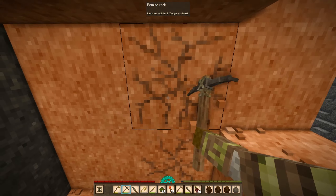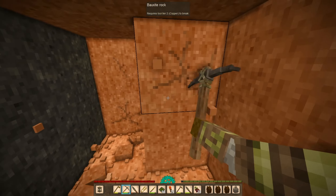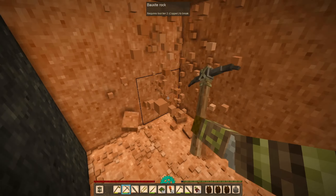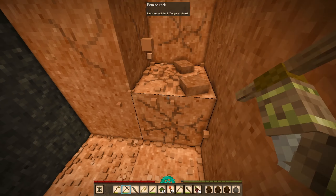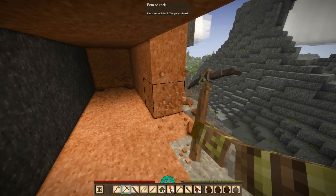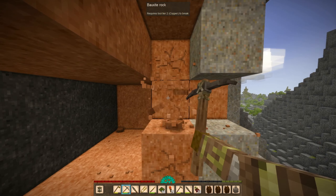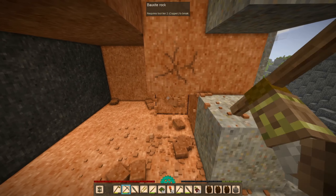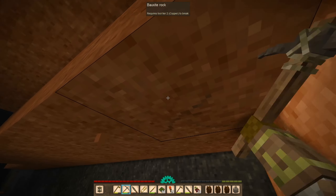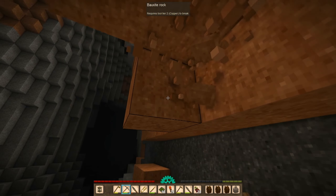That way we can get one stack of... what is it called? The bricks - the tier one... I already forgot the terminology. It's pretty early for me to get the bauxite though, but I just wanted to get it ready since I now have storage space for this.